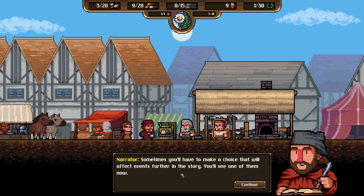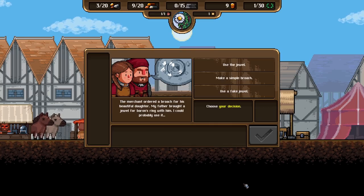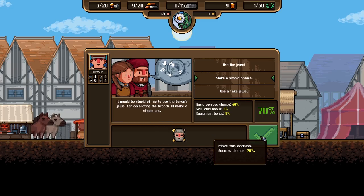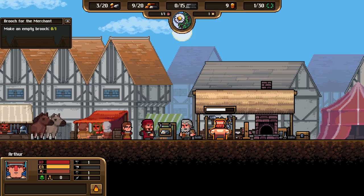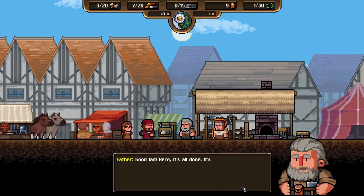Sometimes you'll have to make a choice that affects the further story — you'll see one now. Each option has a chance of success and failure. Study them carefully, you won't be able to go back on your choice. The merchant ordered a brooch for his beautiful daughter. My father brought a jewel for the Baron. Options: use a fake jewel or make a simple brooch. Let's make a simple brooch — it would be stupid to use the Baron's jewel for decorating this brooch. Make an empty brooch. We'll probably have to make that ring with the jewel later.